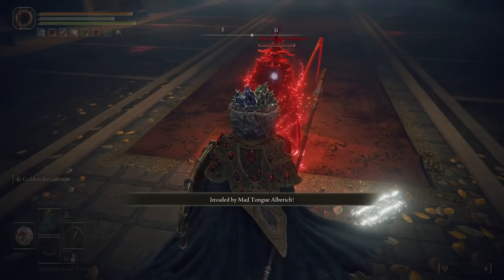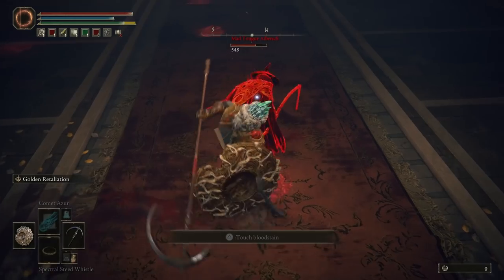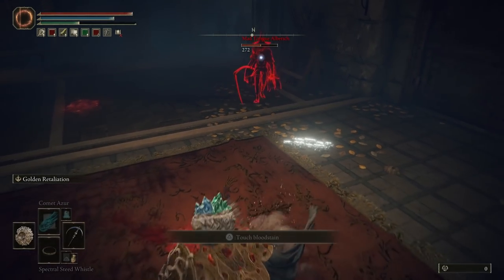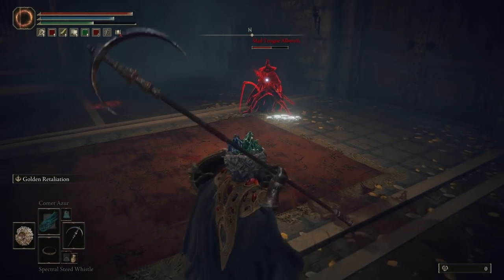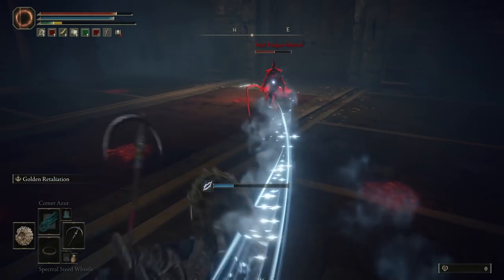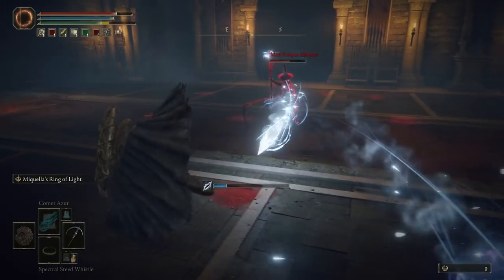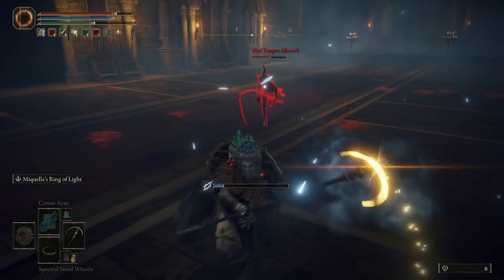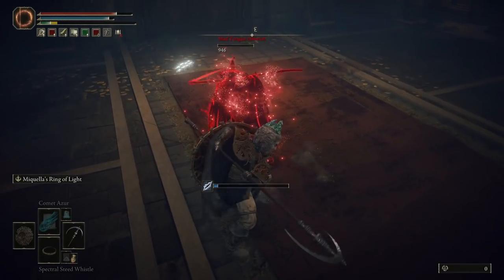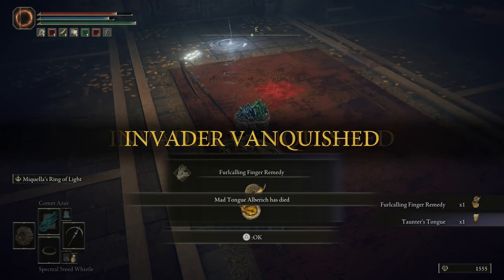You take the bell to the twins back at the Round Table Hold, and you're able to trade in runes to get these smithing stones instead of finding them out in the world itself. We're only going to go over a couple of them, mainly because the last couple of sombering smithing stones, as well as one of the other smithing stone bells that you need, is actually locked behind a couple of bosses. We're not going to cover that now, because it's extremely late game content and you don't need it quite yet.